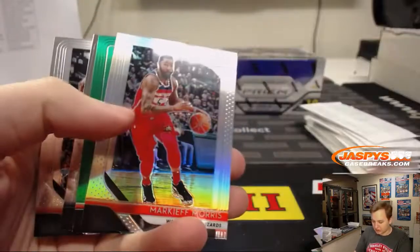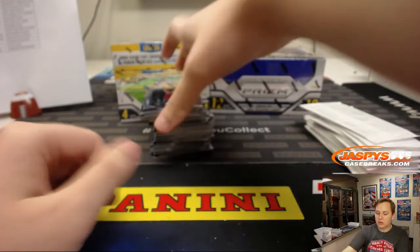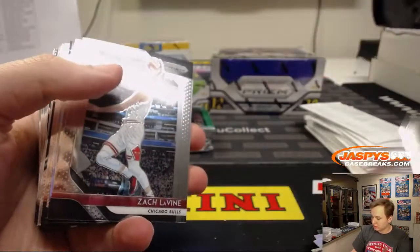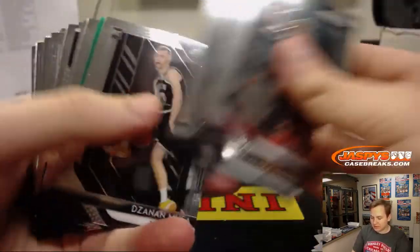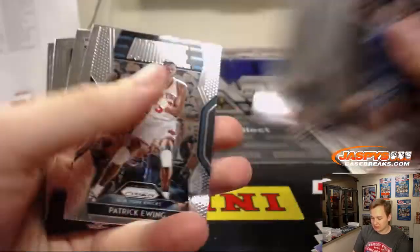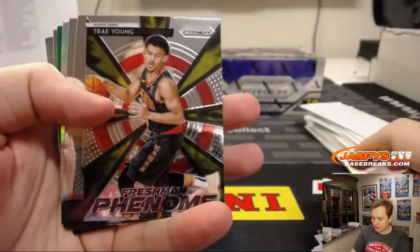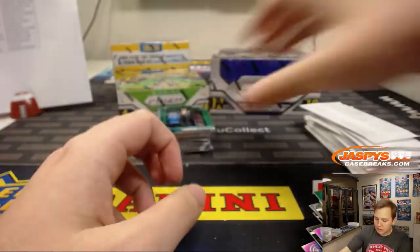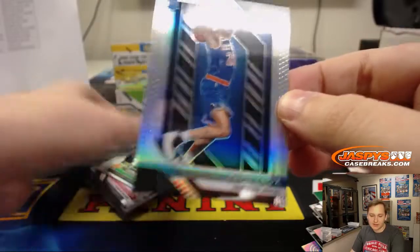Luca rookie, Emergent. Whiteside, Green. Kevin Love. That Shai Gilgeous-Alexander, of course, will ship even though they don't have the RC logo on it — makes it tough to see. That is Young Green. Dennis Johnson. Poor Zingas. There's a Trey Young Freshman Phenoms. Trey Lyles Green. Melvin Frazier Green. Nice silver — Kevin Knox. Nice hit for the Knicks, going on to Tony.